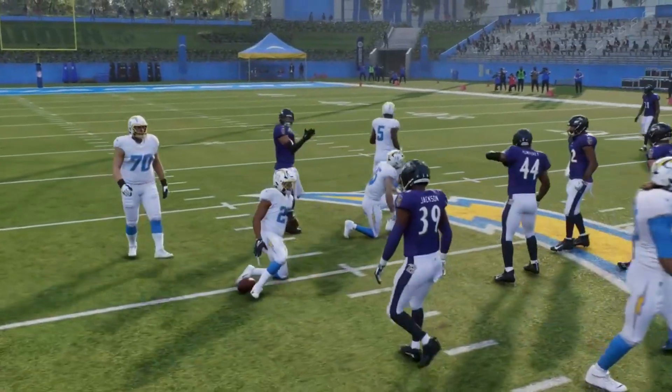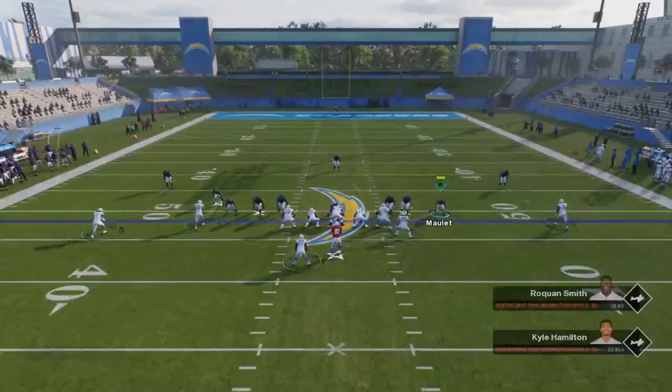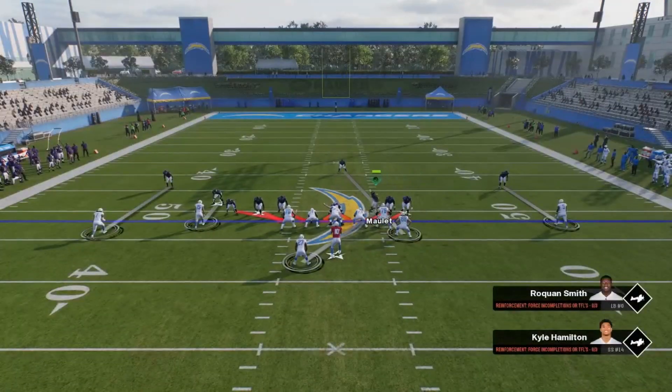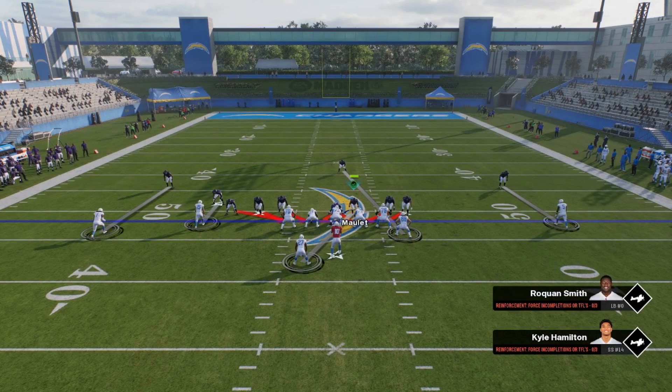I could play him high right there to make it look like a zone. This is how I would read this — I'm looking at the running back first. If he does not move or go out for a route, I'm immediately going to the tight end just to give time for my safety to come down. I'll run out like this, then as soon as my safety comes down I'll come back over the middle and cover whatever's there.